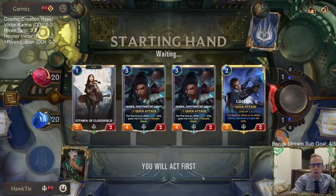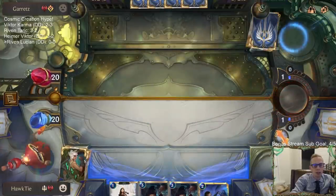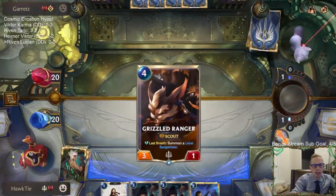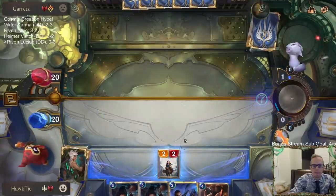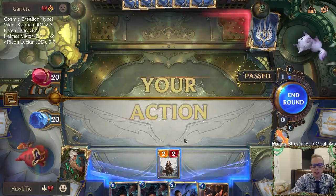That all costs four more, let's just mulligan it all and look for a new hand. We're playing against what looks like an aggressive deck here with Draven Victor. We don't have Grand Plaza — our best card — in the opener, so I'm going to do a bunch of mulliganing.